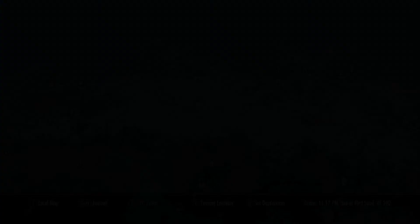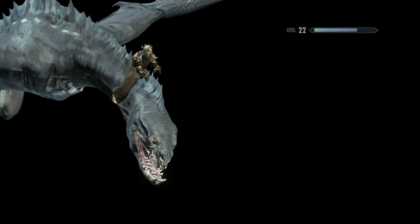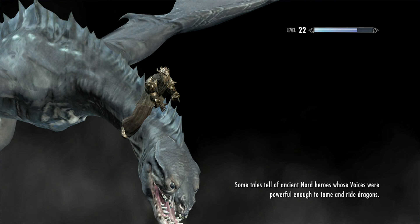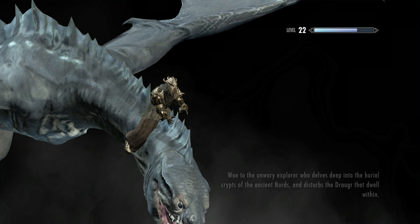I'm just going to fast travel to Dawnstar. By the way, this first one is the Khajiit Caravan chest. And I'm going to show you one in Markarth City. And finally, the big one, which is — I've forgotten what it's called — Riften, that's it. Riften Ratway Chest.